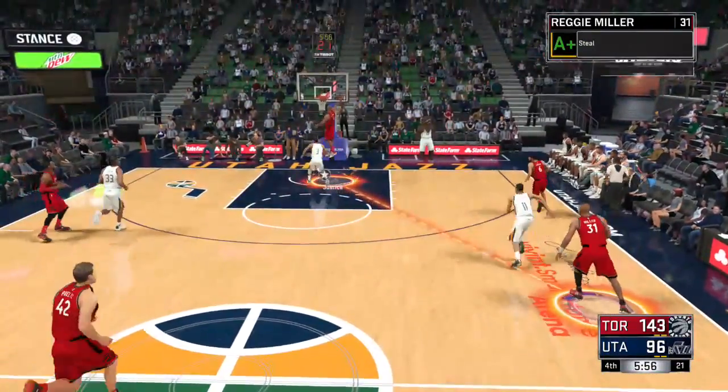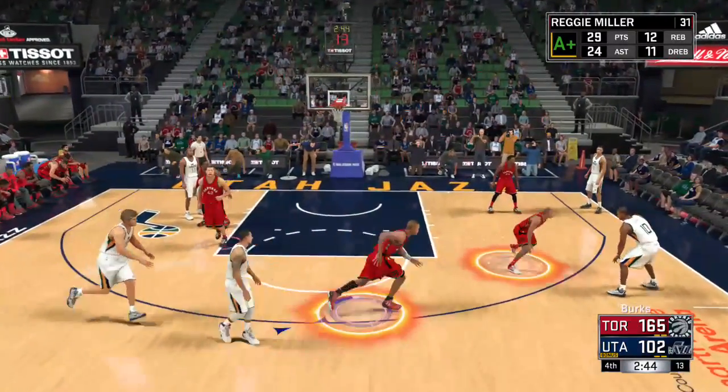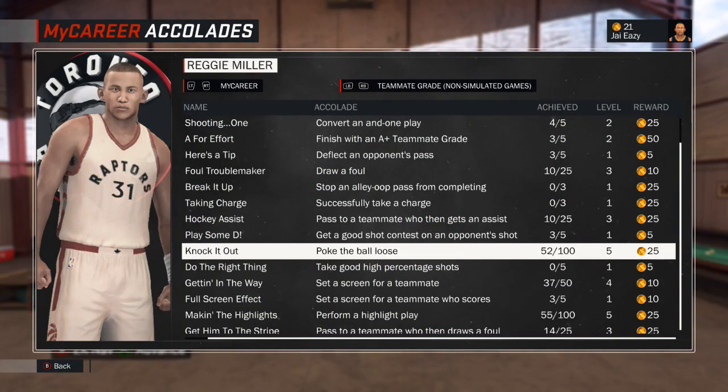This is my Defensive Stopper build, so every time I get badges I'm gonna put up videos on how to get them. Right now, check it out — you see right here, you don't even have to get the steal. When I poke the ball loose, I ran over, hit the direction, poked the ball loose and got it without even getting the steal — they even retain possession. So all you need to do is poke the ball loose, let it hit the floor. You gotta do that 50 times. I did it 52 times but got the badge on the 50th. Make sure you don't pick the ball up until you see it say 'poke the ball loose.'